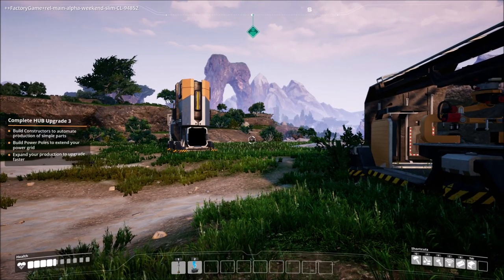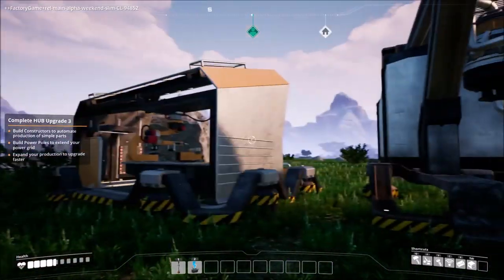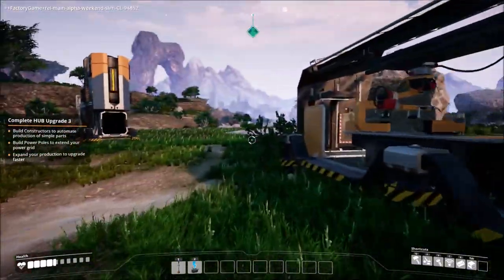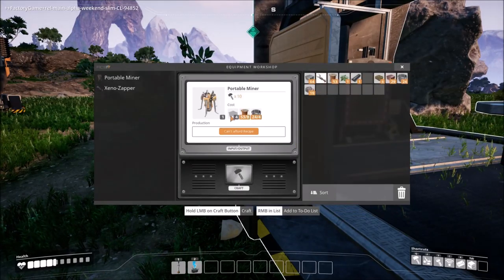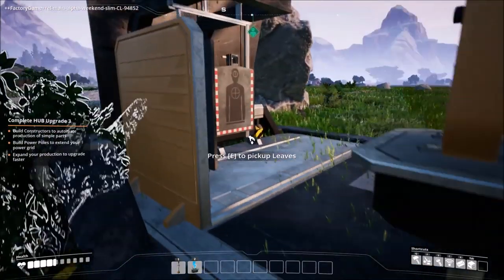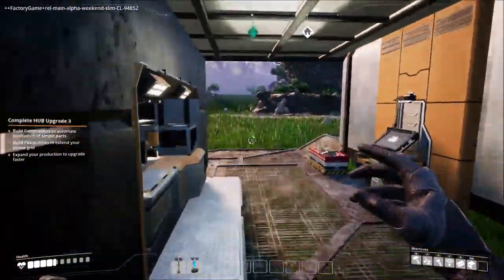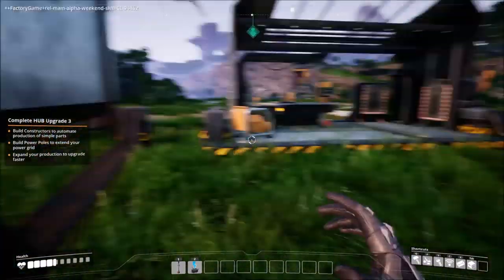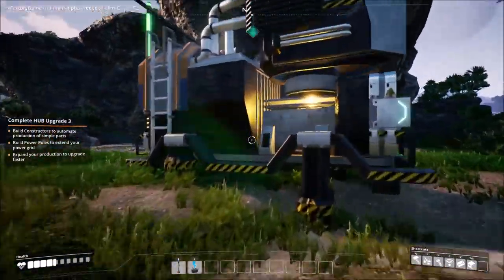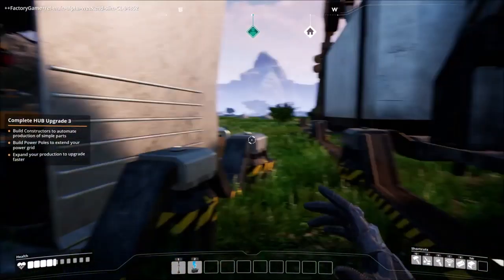Build constructors to automate production of simple parts, build power poles to extend your power grid, expand production to upgrade faster. One of the things we need to do is build another auto miner so we can stick it on the limestone — that way we don't have to deal with that. I don't know why I'm trying to do this by hand when I have an automated system that can do it for me.